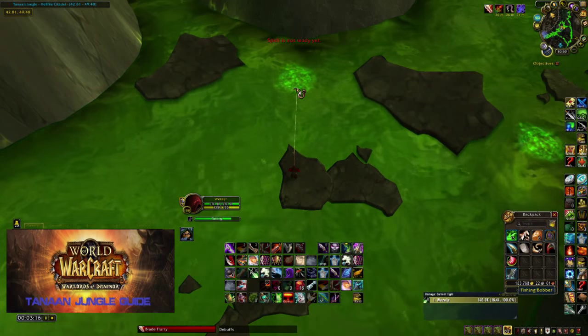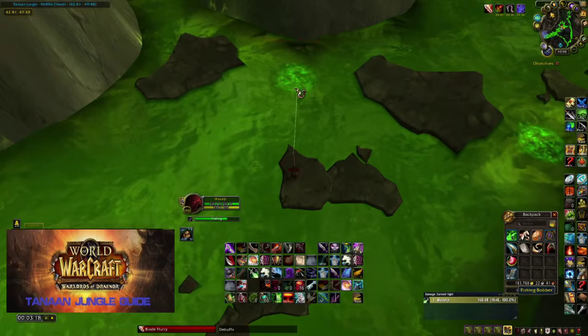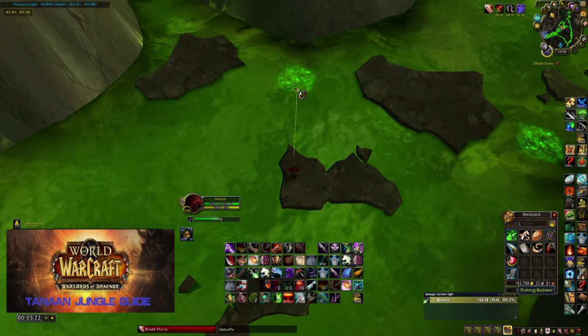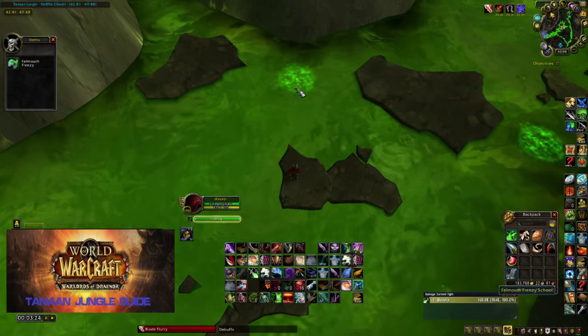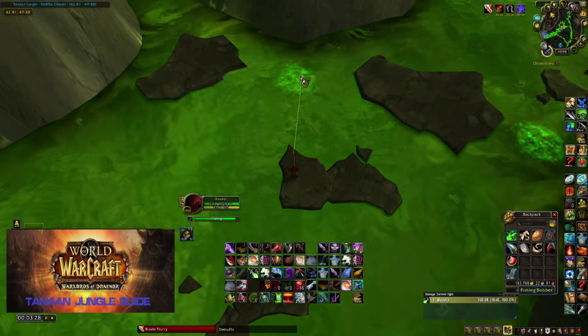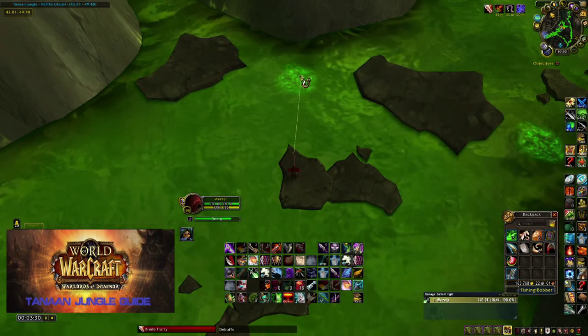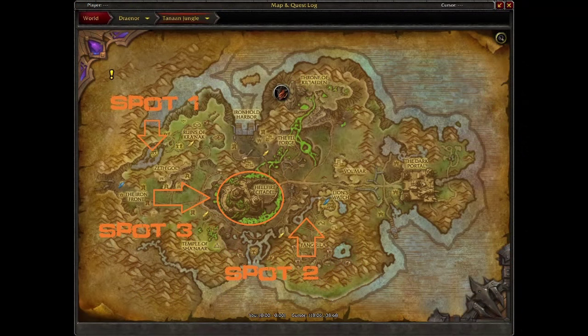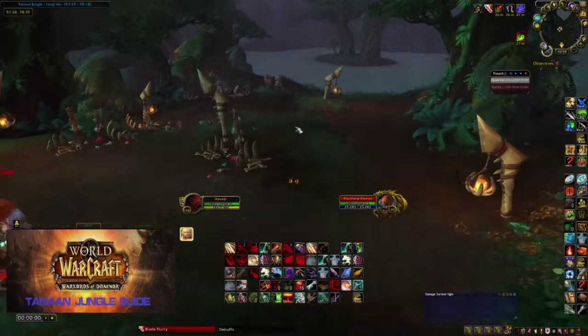I can cloak it off on my rogue, so other classes can probably find ways to remove the debuff. Without flying, this is very difficult terrain to get around, and you're right by a raid so you'll run into enemy faction left and right. That said, this spot had all the pools very close together compared to all the other spots I fished — spot number three, the green stuff around Hellfire Citadel.